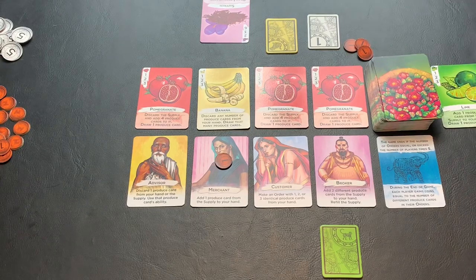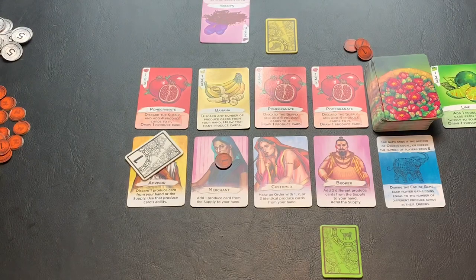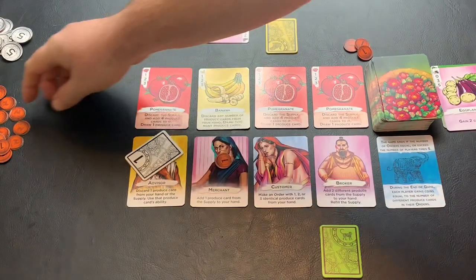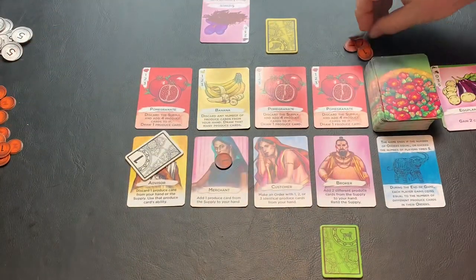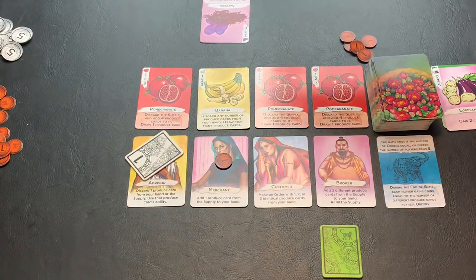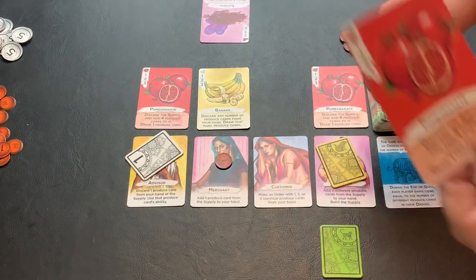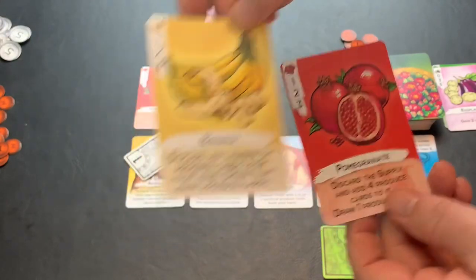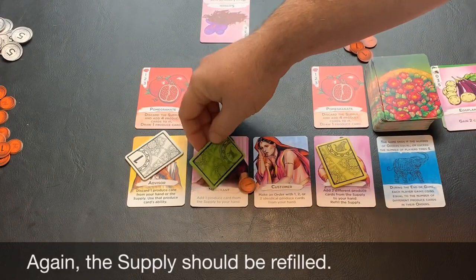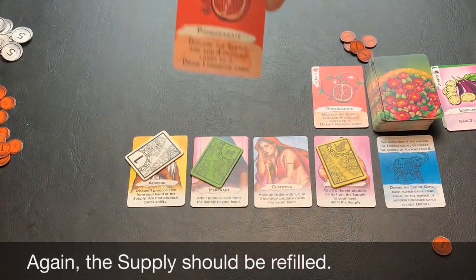Our player here gets to take their next turn. They're going to use their first tile to discard a produce card — they discard the eggplant. The eggplant allows them to gain two coins, so we'll discard that and gain two coins. Then they play their second tile on the broker, which allows them to pick up two different produce cards from the supply. They collect a pomegranate and a banana and add those to their hand. It is now the other player's turn, who comes to the merchant, takes the one coin that is there, and adds a card from the supply to their hand, picking up a pomegranate.